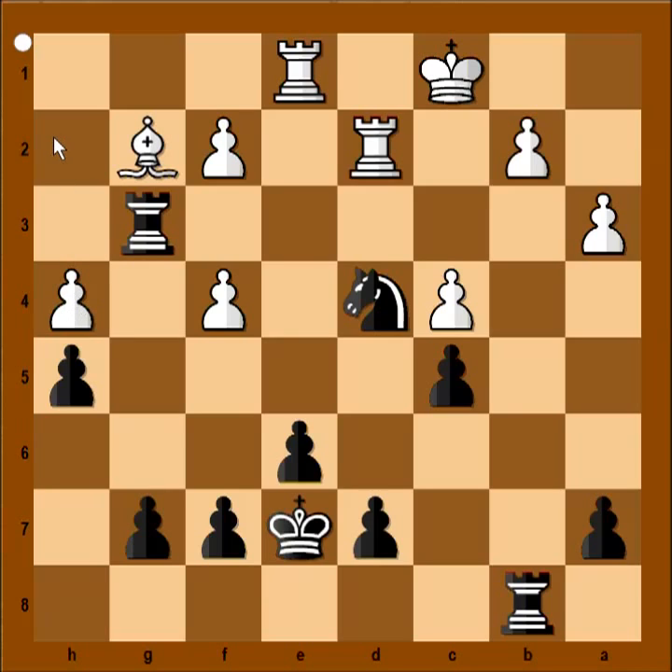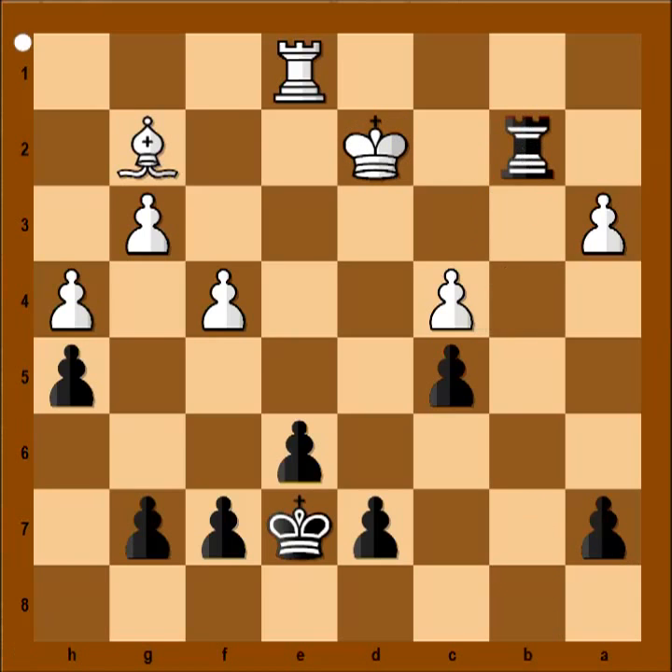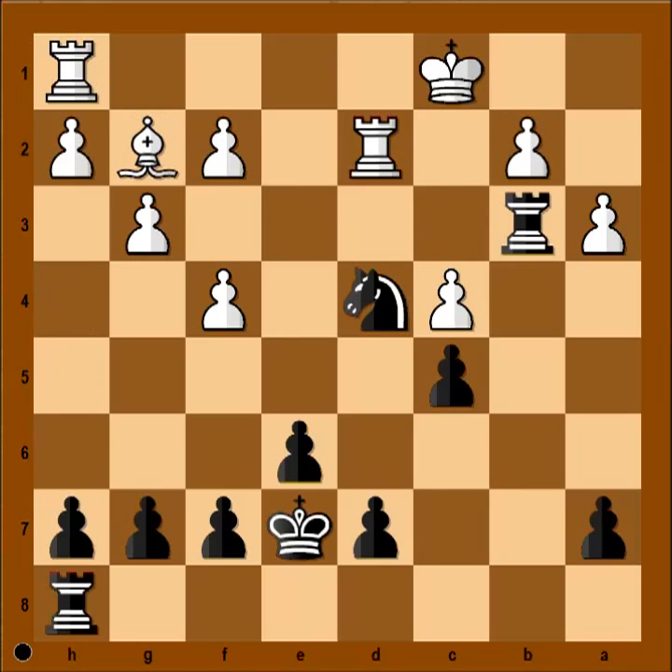So white can't recapture with the h-pawn — he must recapture with the f-pawn. And now check, king to c2, knight takes rook, king takes knight, check, king to c3, rook takes bishop. That's why I said h5 was a very deep move.